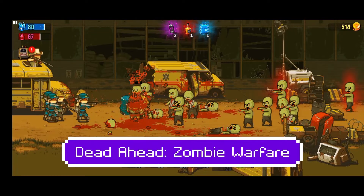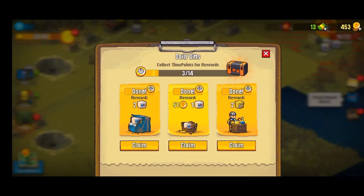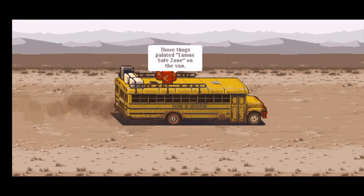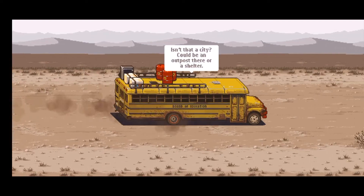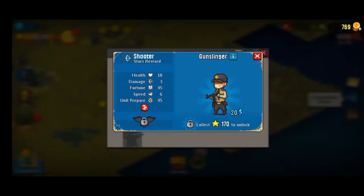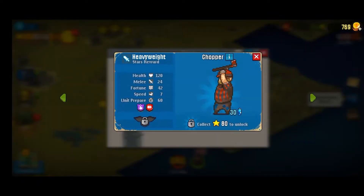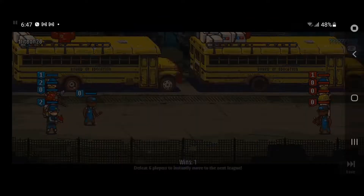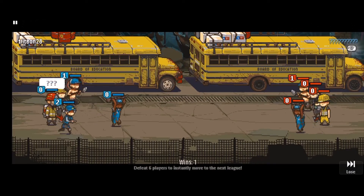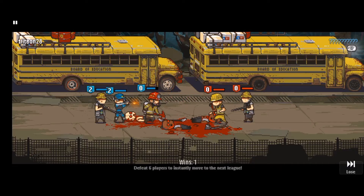The second game is Dead Ahead: Zombie Warfare. This pixel art tactical survival game will pit you against both zombies and human nature. It features a beautiful yet grim pixel art that really immerses you in the desperation that only the post-apocalypse can provide. Recruit various units and upgrade them to make the perfect team. Fight in the skirmish where you're pitted against other player teams. Survive, and repeat. Download now.